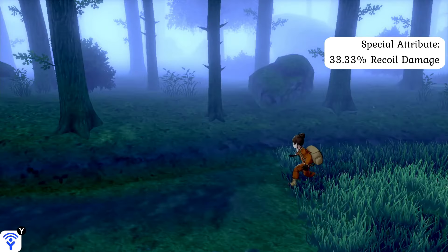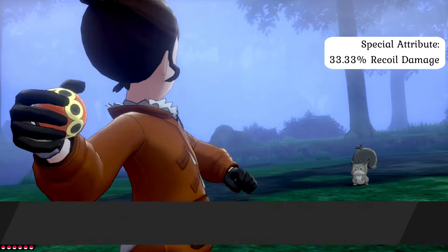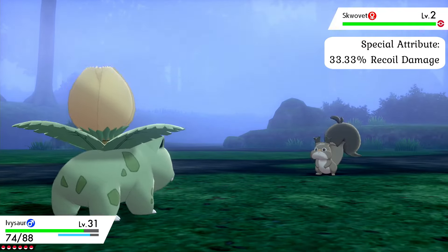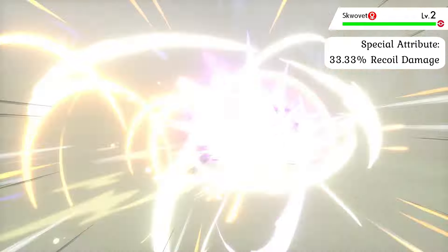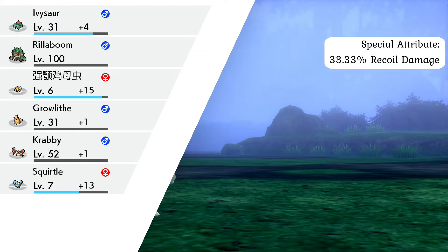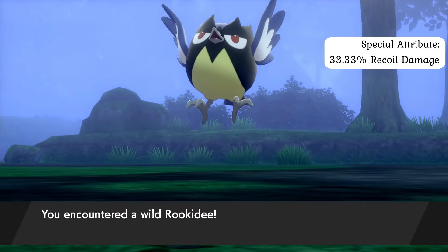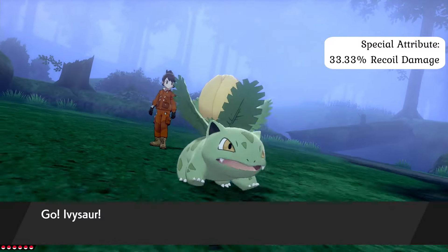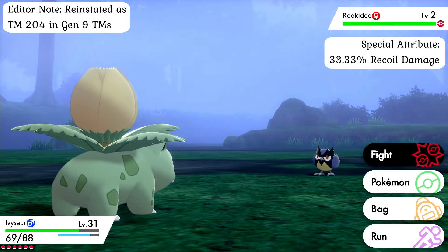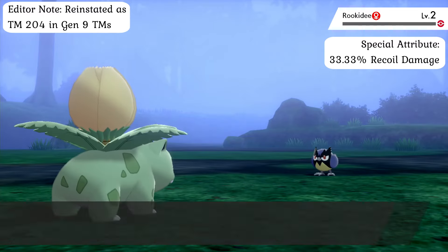Silph Co. thought it could solve the move's low popularity by releasing it as TM-10 in their first-generation line of TMs, but this proved to be a complete failure and the TM was discontinued shortly afterwards. Since the Double-Edge Attack involves a full-body charge, it is difficult to counter with physical force alone and exceptionally difficult to dodge in close quarters. Strong armor can help reduce or negate damage, but weaker armor is unlikely to hold without sustaining critical damage. Overall, the attack is extremely risky and forces trainers to place their Pokémon's well-being in danger, so Pokémon with strong defenses and heavy armor are heavily recommended, as unarmored Pokémon are likely to take catastrophic damage when the attack connects.